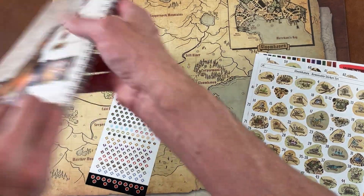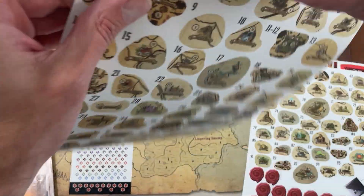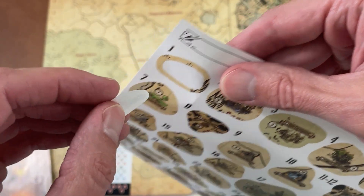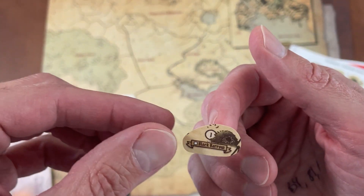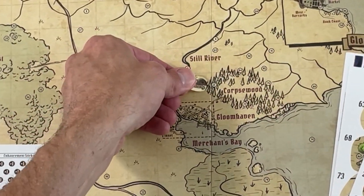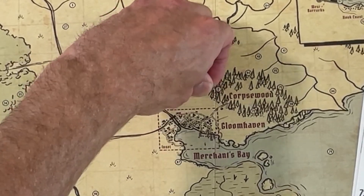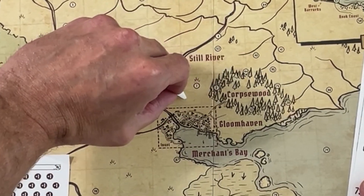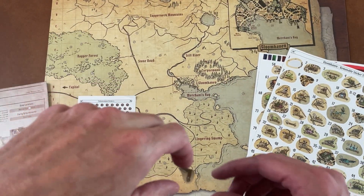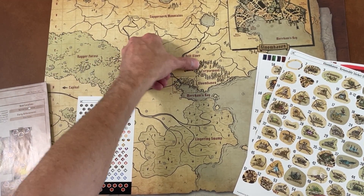The first one — there it is — Black Barrow. That's where you start. So let's find this first sticker. It just feels like a normal sticker to me, but let's put it down right here. Now, should I test and see if it comes off? Oh yeah, look at that — comes right off, and it did not tear anything or leave any adhesive. So let's put it back down. Got that one done.